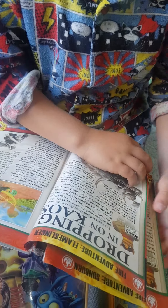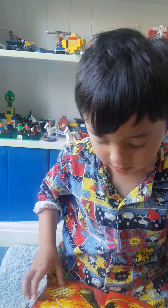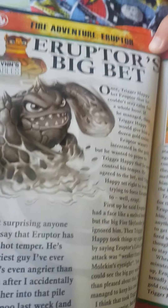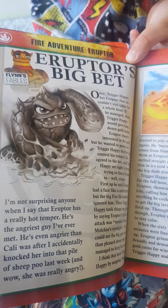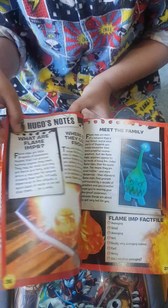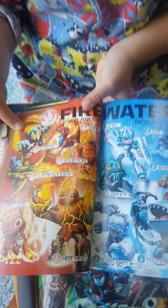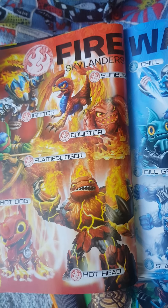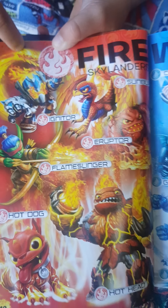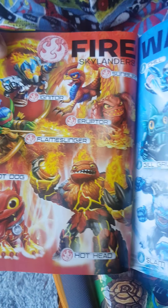I'm looking for the coolest page — it tells you what types there are. Here's the best page — it tells you what types and things. This guy's a fire type because he has like a fire sword and his eyes. This one's a fire type too — just look at the page, it looks really cool.